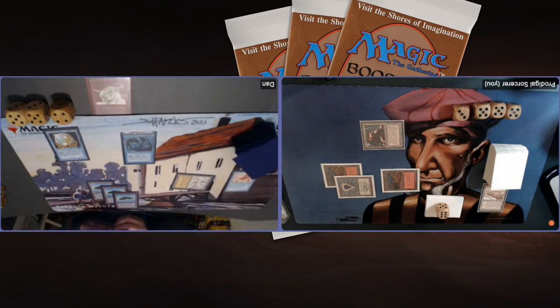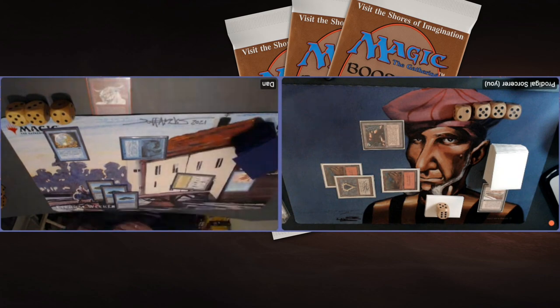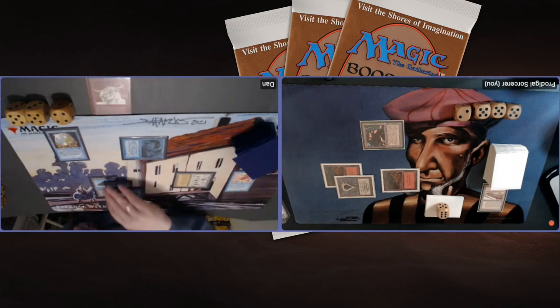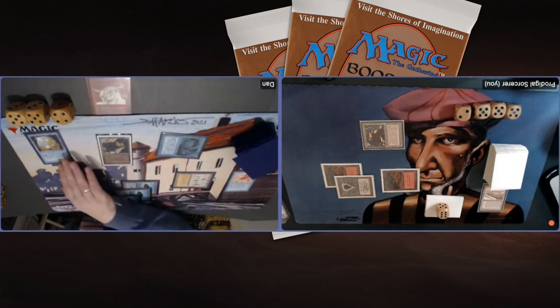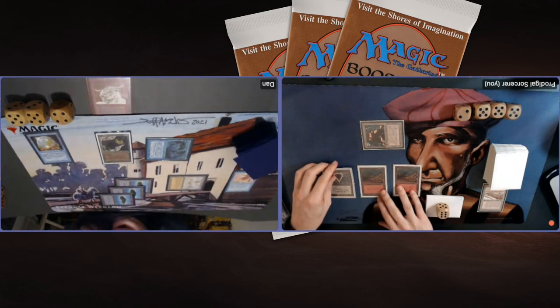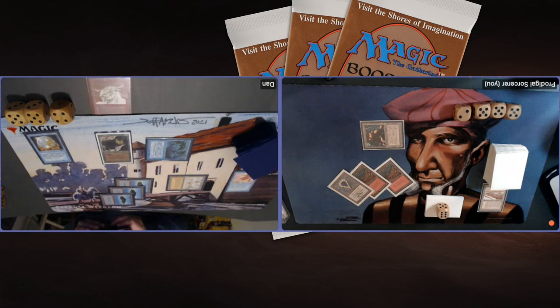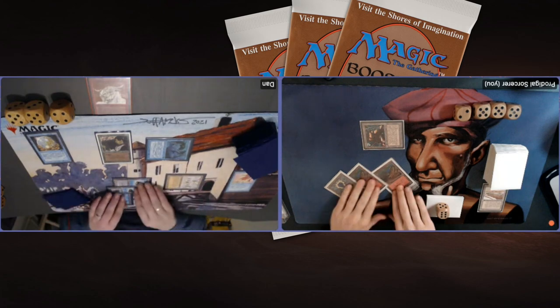Chances are slim but you've got to play towards your outs. There's the attack for one — I'm going to drop to 17. At least Dan is not able to put a lot of pressure on the board. He's got eight cards in hand again. It looks like he's a little bit stuck. Is he going to miss a land drop? Tapping three — there's a Serendib Efreet! That's a 3/4 flyer and that's of course a problem for me. I cannot bolt it. Dan just passing the turn.